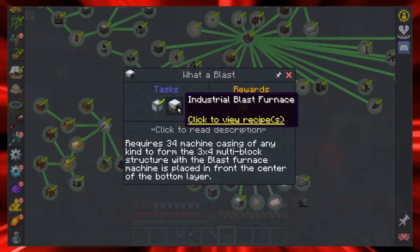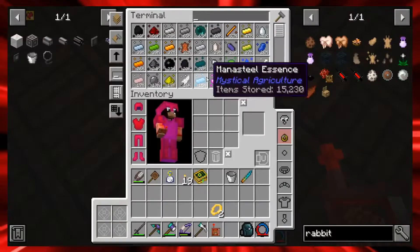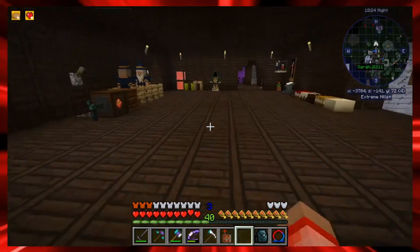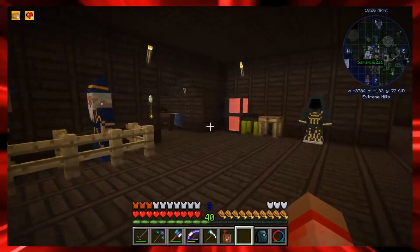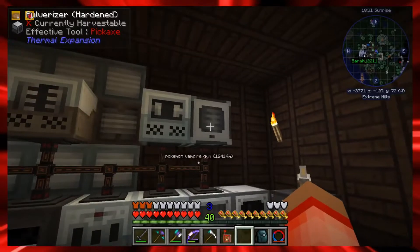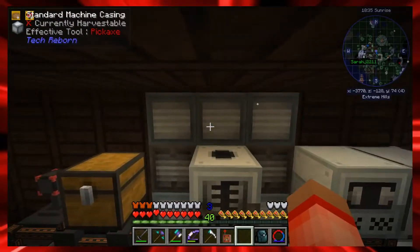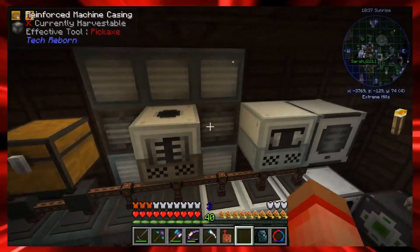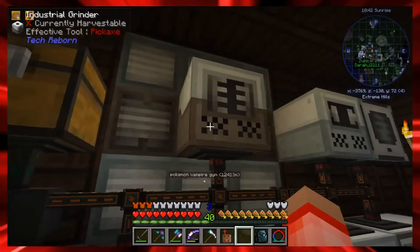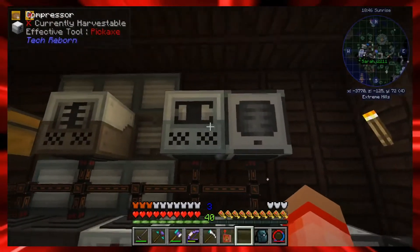I need to make a blast furnace. Wait, did we have a blast furnace? I'm going back to the machine room - I know I can't break this. We're thinking of a different one. We do have the standard machine casing. What's behind here? Reinforced machine casings, grinder, industrial. Okay fine.